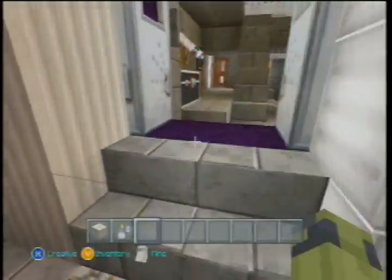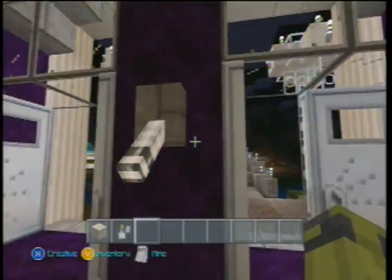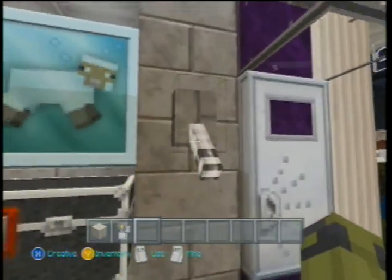This here is the main entrance. You see the iron doors? I'm going to get into switches because when I lock down the estate I want to be able to shut the iron doors myself.